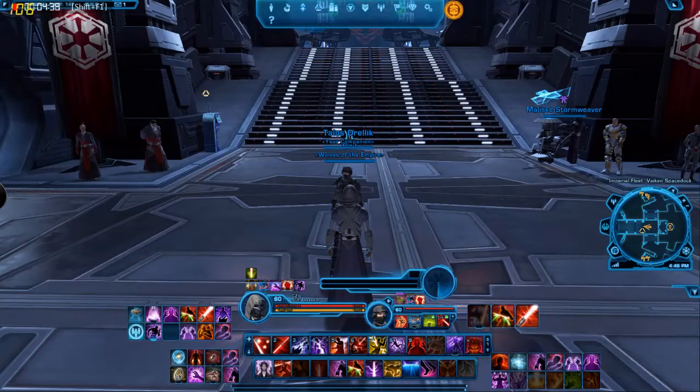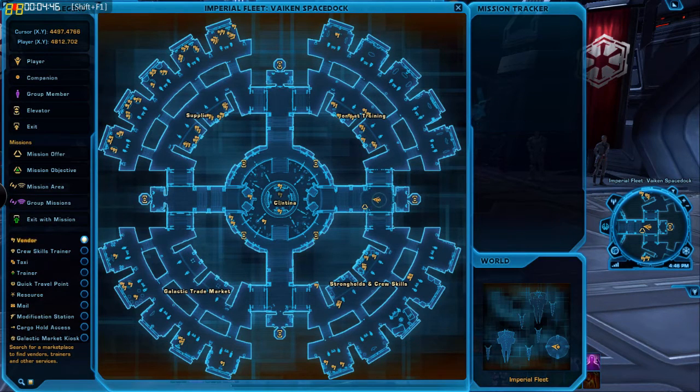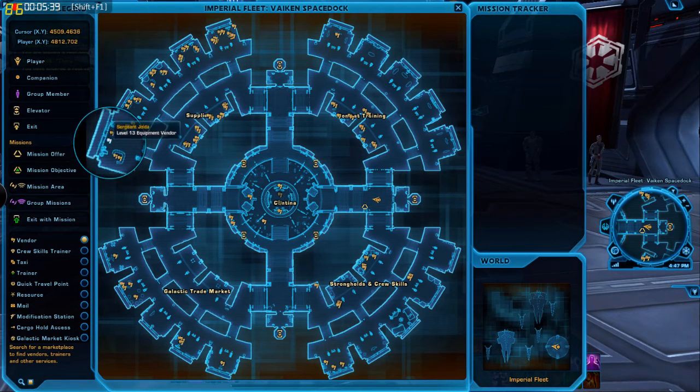So I'm going to show you how to find this vendor. I just came out of the elevator from the Korriban shuttle. I'll open the map and in the lower left make sure that I have vendors selected — now it will display icons for the vendors, and there are a lot of them. I know it's in the upper left, but you won't, so just put your mouse over all the little icons and it will tell you what they are. For new characters just leaving Korriban at level 10, it's actually in the upper left of the map — and there it is: the level 7 equipment vendor.